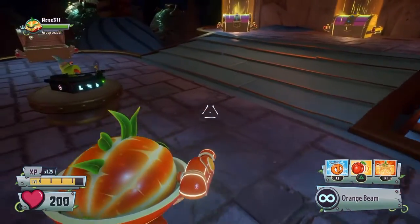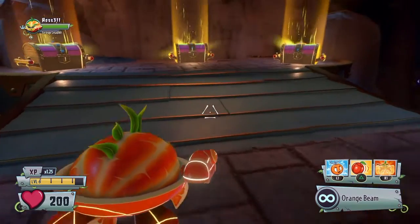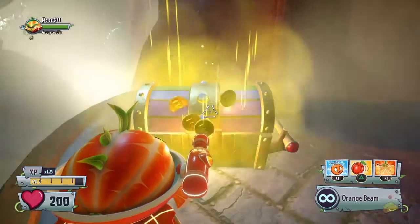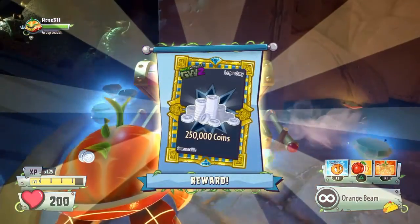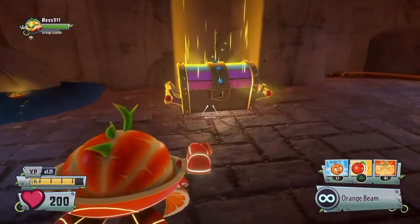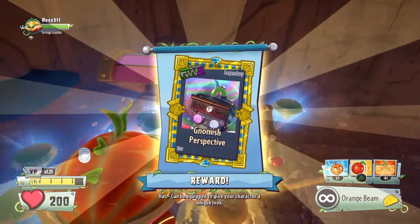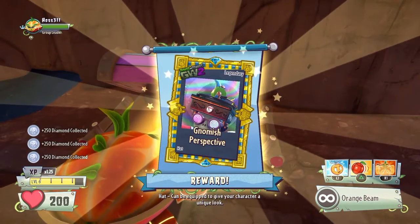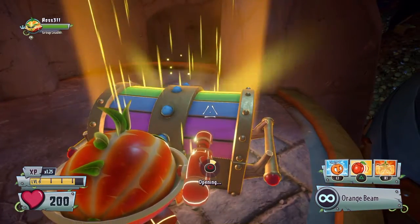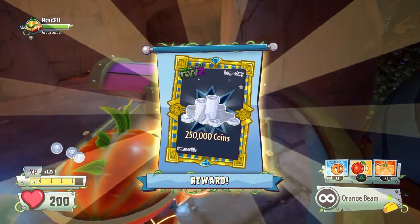Now we're going to go to the legendary items and the legendary chests. In these chests we're going to find 250,000 coin legendary rewards, and in the middle we're going to find the Gnomish Perspective, which is another legendary reward. And there's the other 250,000 coins.